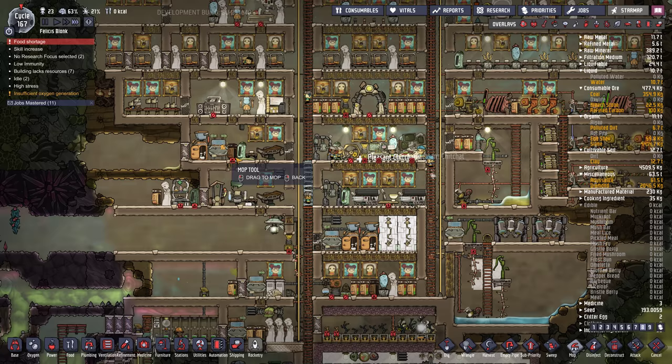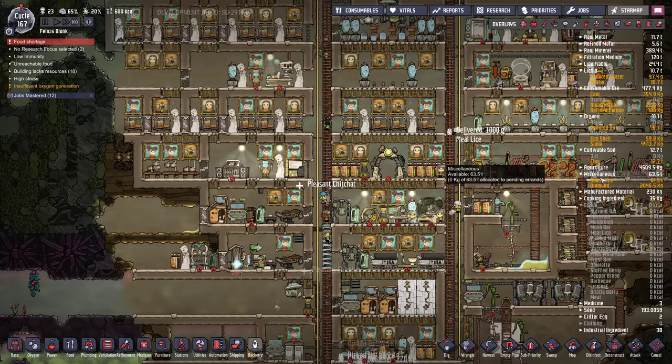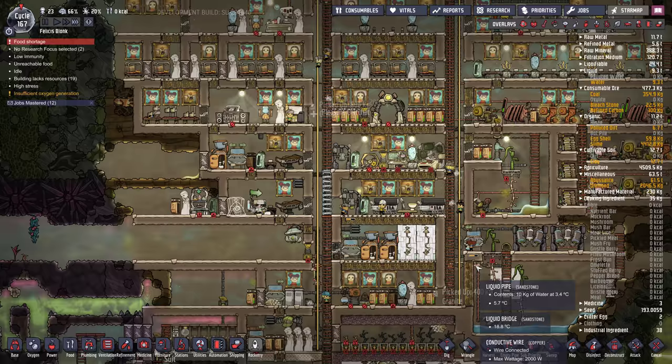I kind of wanted to get more done in this episode, but there's only so much you can do with this situation. Let's get rid of this outhouse — don't need that anymore. How much polluted dirt do we have? Six tons. Is there a compost anywhere in this base? Let's remedy that.